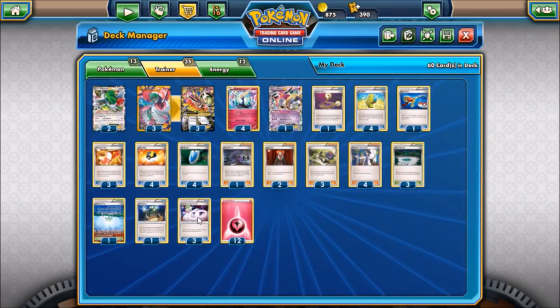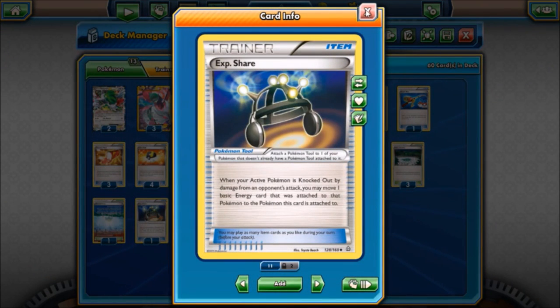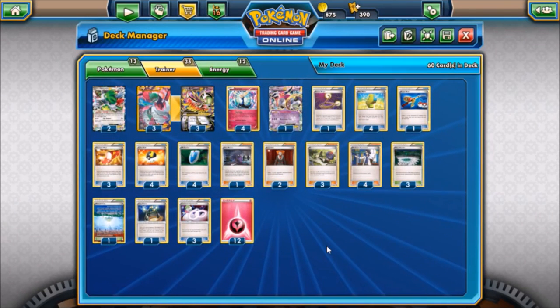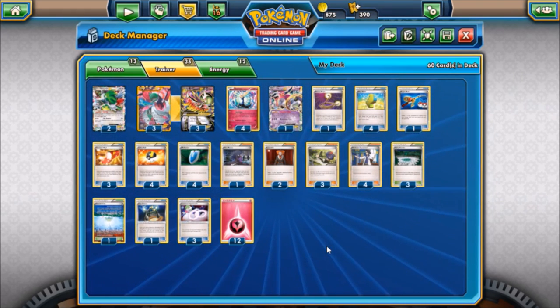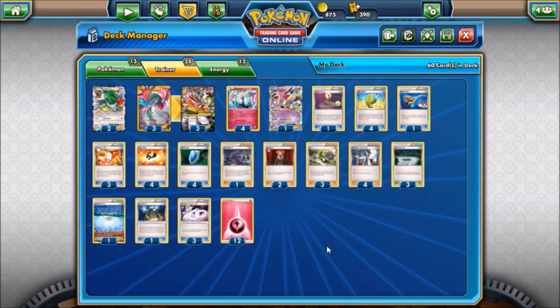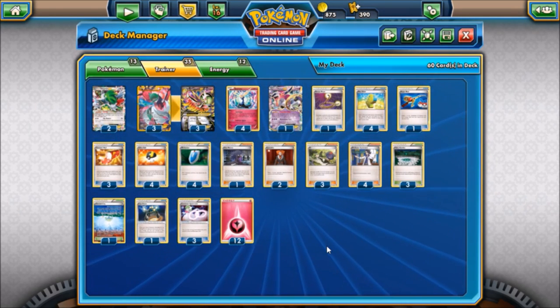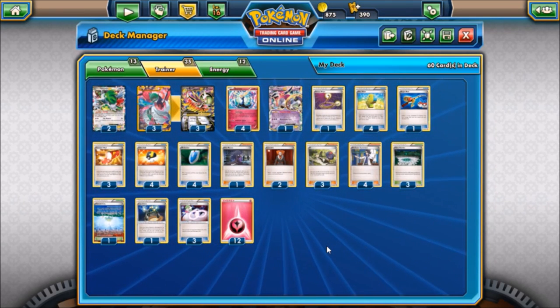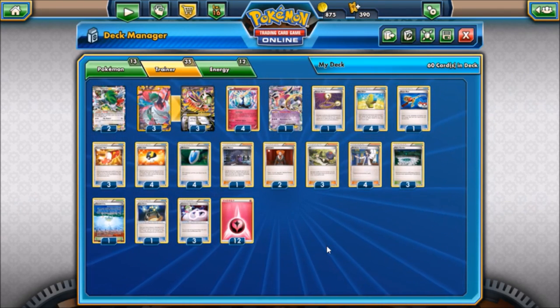We have three Gardevoir Spirit Links to go with our 3-3 Mega Gardevoir line, and one Exp Share. I really wish I could run a second copy of this because it's very good in decks like this where we want to maintain our energy on the board. If you draw into it early game, you can throw it onto something on your bench - even a Shaman or the Hoopa - and let whatever it's attached to absorb extra energy so it stays in play for Gardevoir's attack when your active gets knocked out.